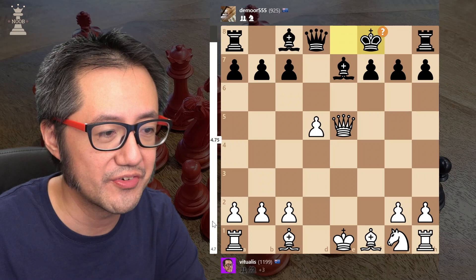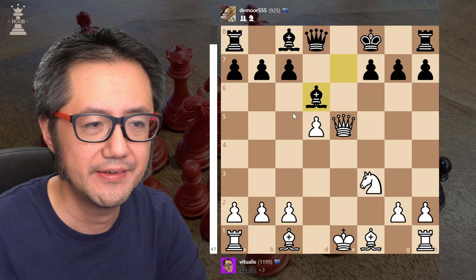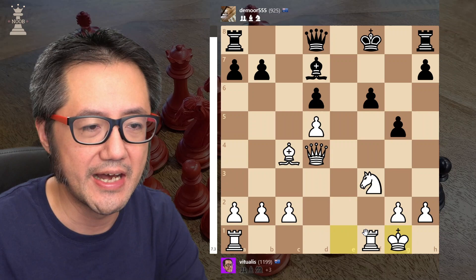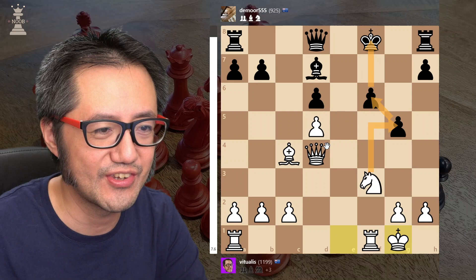Now let's develop — that's fine. Move the queen out of the way. Develop. Develop. That's fine. Let's trade — trading pieces is fine given that I'm a piece up. Now let's short castle. And look, this is so bad for black.